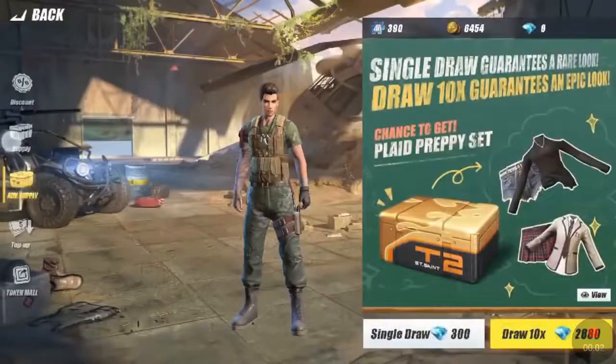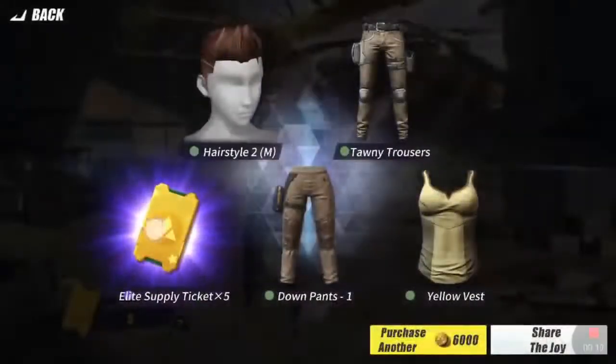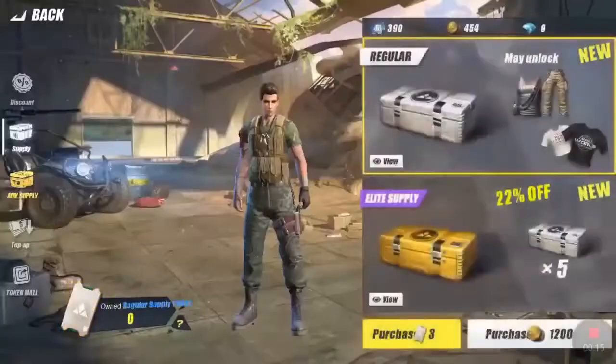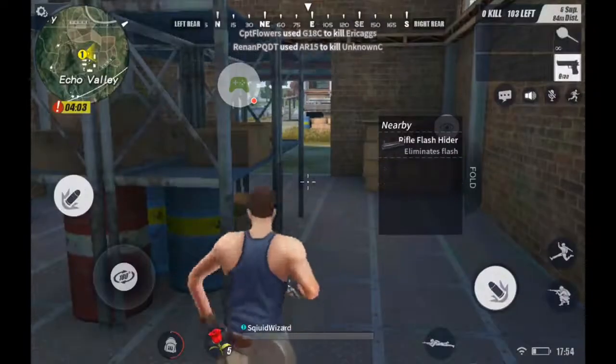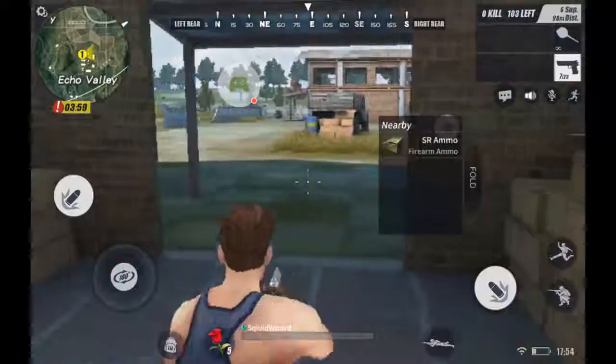You can also receive gold from supply crates, though this isn't the best way to earn gold, as supply crates cost gold to unlock — unless you know how to get more supply tickets, which can be used to purchase crates instead. The daily missions are definitely one of the best ways, and you can also receive items like gold and other materials for simply logging into the game each day, even if you don't play a full match.